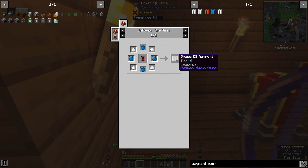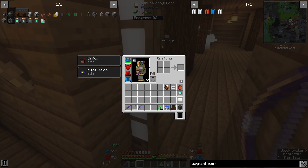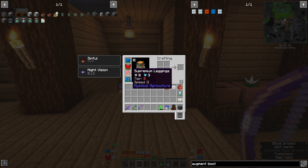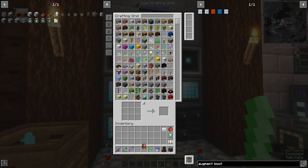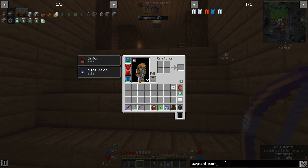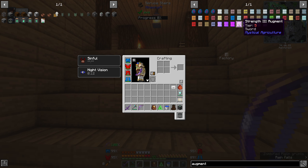We can upgrade the leggings but that's going to be tier four max for those. You know what, I'm happy with speed two. All right, let's put it back on. Almost there — that's pretty good. Night vision and speed when we get to it. Oh — the flight augment! That'll be useful, that'll get rid of needing the cloudy pets. I guess armor means it can go on anything.